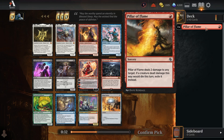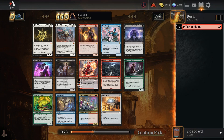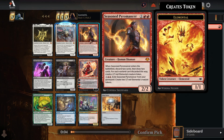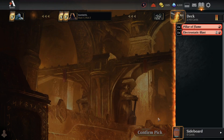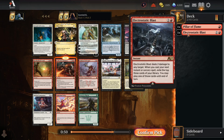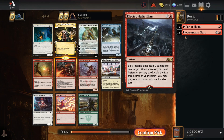Any deck with any amount of red can use Pillar of Flame as cheap removal, and it's particularly good in decks that care about instants and sorceries. We could head toward the blue-red spells direction, or stick to mono-red for now — we don't have to commit to a second color yet. In cube, there are just so many powerful red cards. We could also take Electrostatic Blast, a cheap burn spell that's also card draw, or Seasoned Pyromancer which is great in reanimator. I'll go for the Blast and stick to red. I love forcing mono-red at least once per Arena Cube draft cycle.